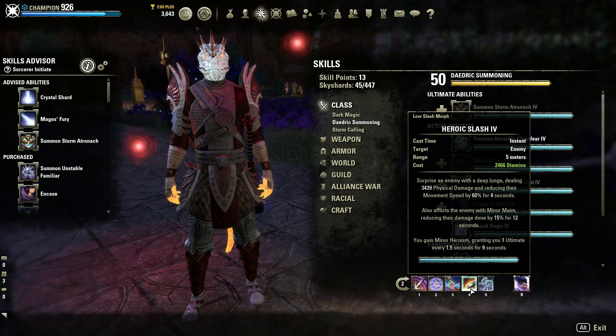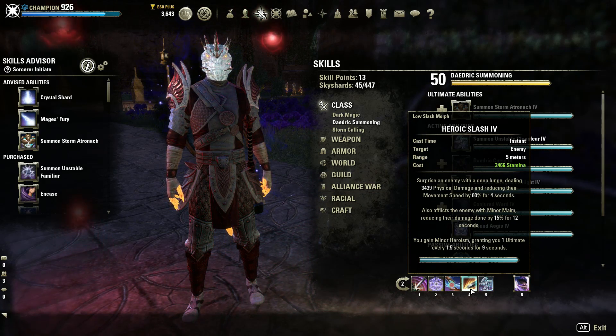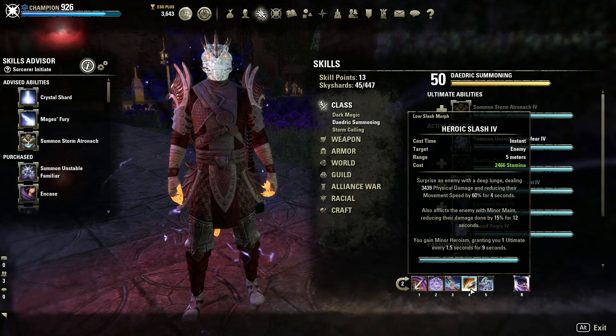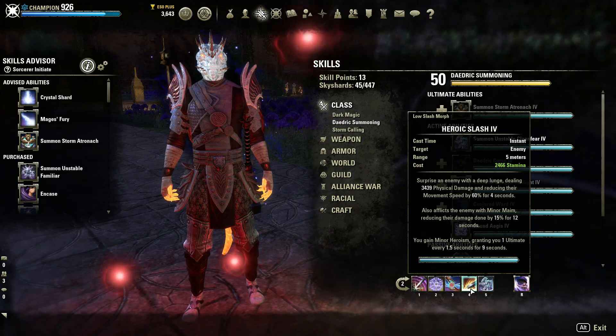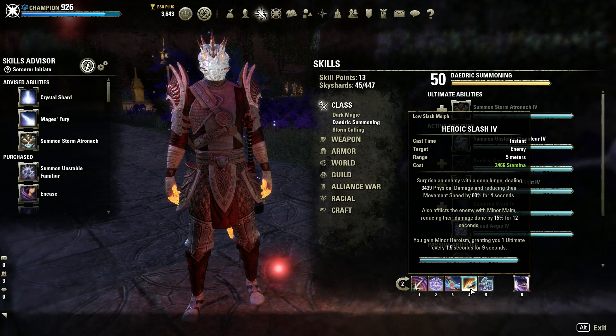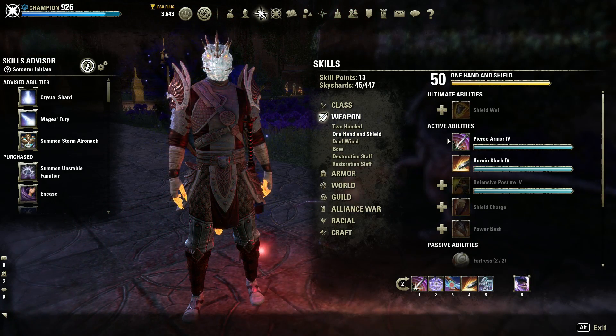With our next ability, Heroic Slash, we use this predominantly for the Minor Heroism, as more ultimates is always nice, but Minor Maim is pretty important too, especially for debuffing the damage AoE abilities do which will hit our allies — especially some that can't actually be avoided. You can find it in the One Hand and Shield skill line along with Pierce Armor.